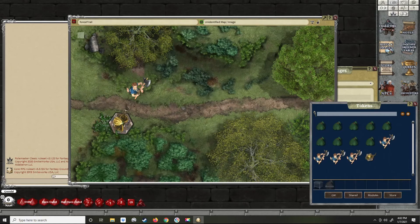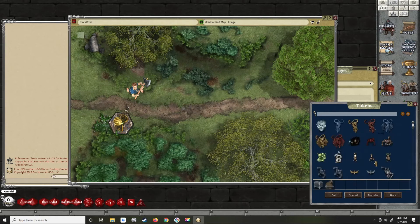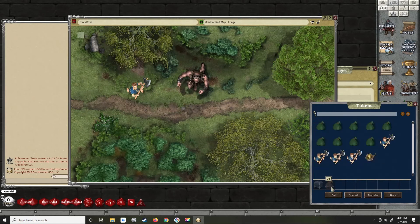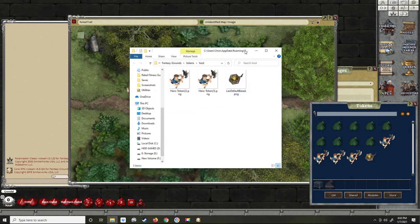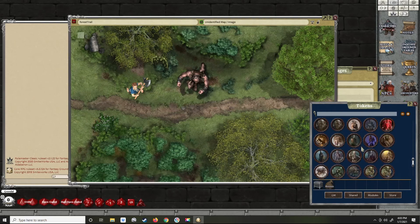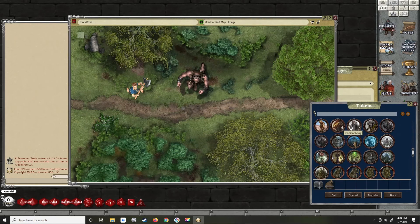In the token options of Hero Forge there is a selection for showing and hiding the base. You would just turn bases on so they show, then download the photo with the base attached. The basic character tokens in Fantasy Grounds have no base. I've loaded these into the GM folder, which is the host folder in the app data roaming for Fantasy Grounds. It puts them in your overall desktop. If you want your tokens in bags, you would need to create a module — that's a topic for another video.